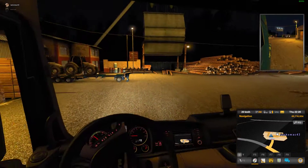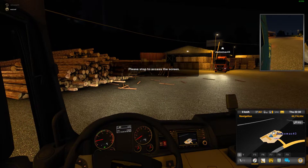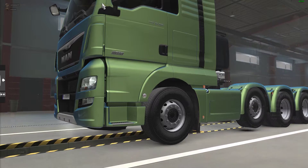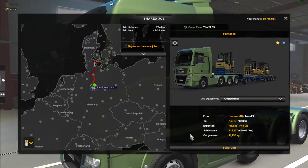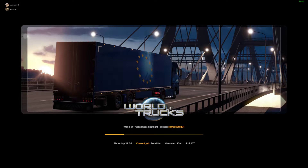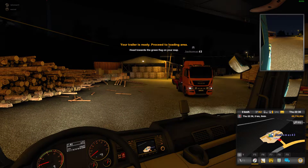What you need to do is press Escape. At the top of the screen it says 'Session Jackamack43'. If you click on me, it says Forklift, and there's a 'View and Take Same Job' option. I've just taken the job and I'm now in a loading screen. It's not perfect — you actually have to take a job before it recognises that we can have the same thing. But it does mean we can share the job. It is early days for this official multiplayer.